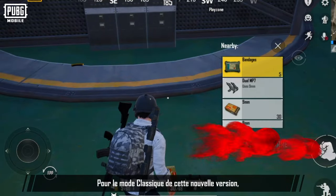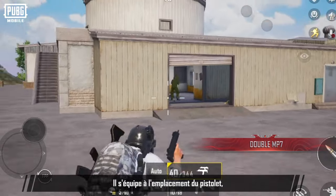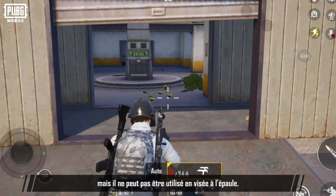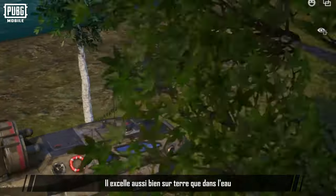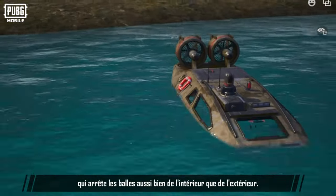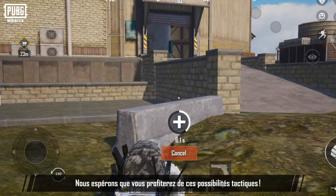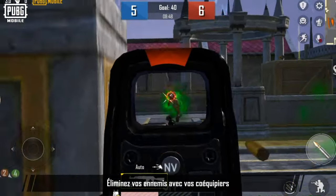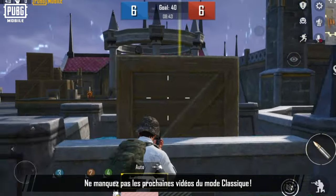In this version's updated classic mode, we added a new dual-wheeled firearm, the Dual MP7. It equips to the pistol slot, is agile, enjoys a fast rate of fire, but does not support aiming down sights. We also added a new vehicle, the hovercraft. It can be operated on land and in water, and is equipped with armored glass that prevents players inside and outside from firing at each other. We've also added the self-AED to classic mode. Also, the Crimson Castle Plaza themed map has been added to arena mode. Defeat enemies with your teammates in intense battles like never before. Stay tuned for classic mode update videos to learn more.